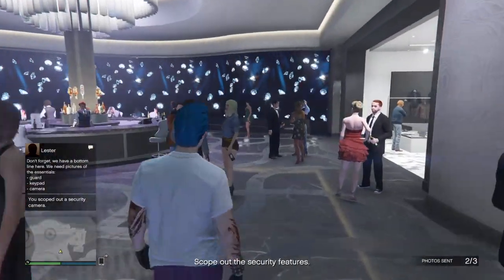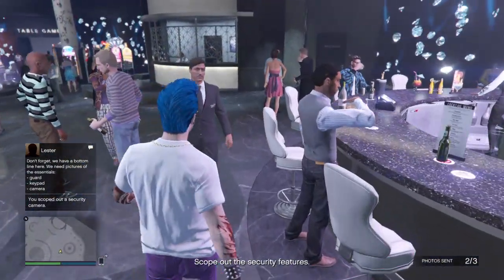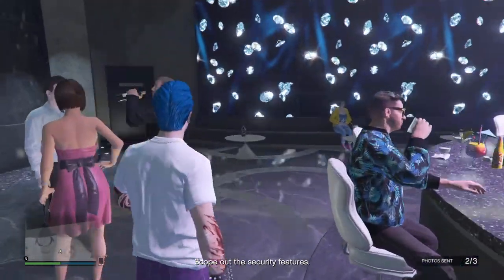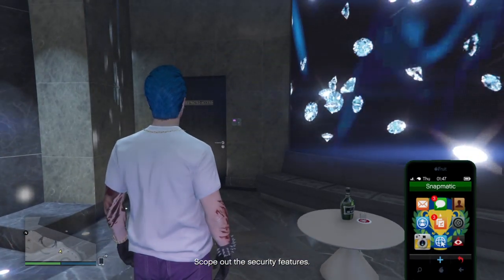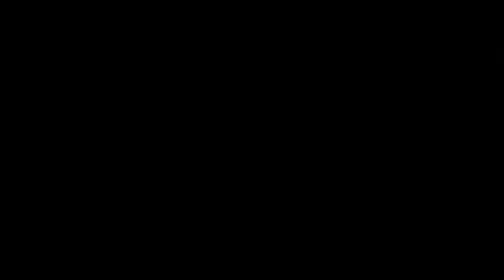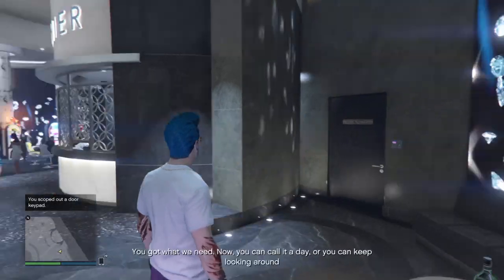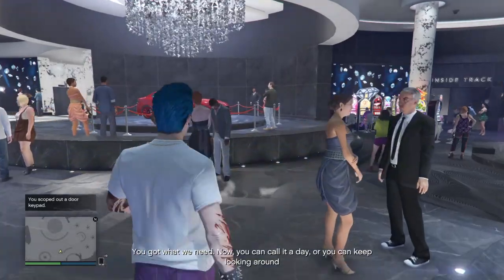This is interesting - I only found one key card. Oh no, there's one here - I didn't see this one. So there are three key cards. You got what we need - now you can call it a day, or we can keep looking around and find anything else that might help us when it comes to the big day.